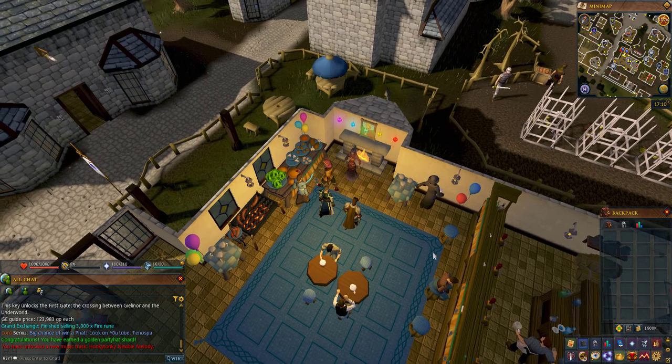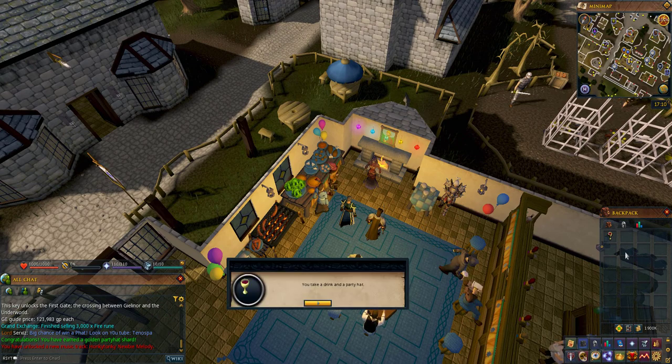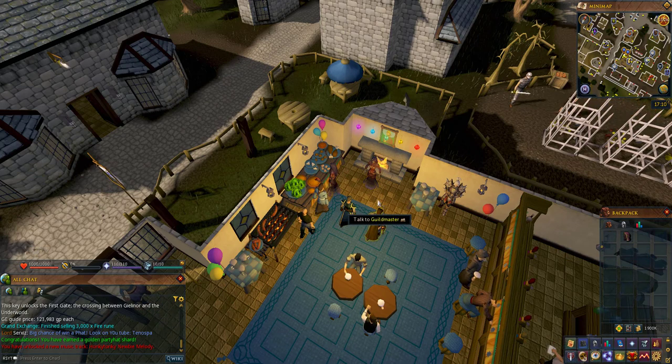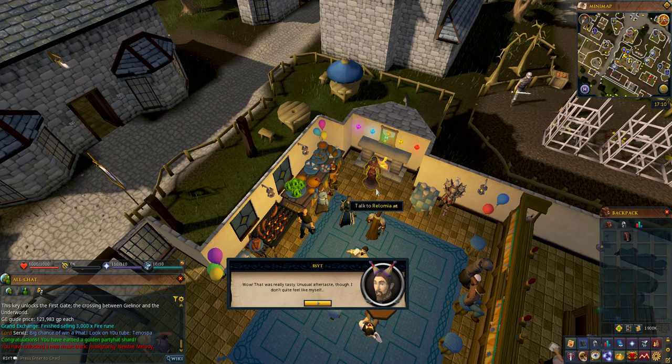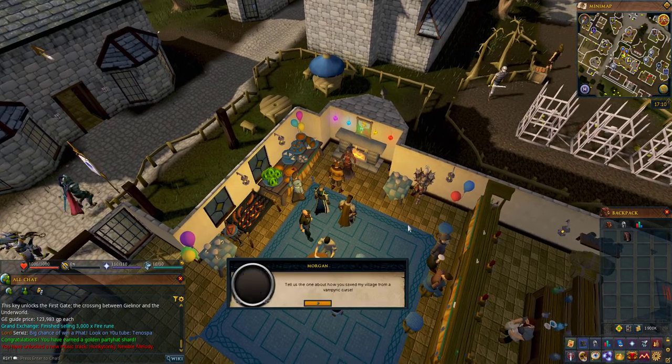Once you've done this, click on the table to the left to pick up a party hat and some punch. It doesn't matter whether you choose alcoholic or non-alcoholic for the drink, so pick whichever you'd like, wear the party hat and drink the punch. Once you've done this you're going to see a quick flash of you turning into Rolomia and then back into yourself again, and then speak to Rolomia again.